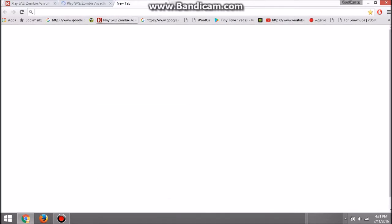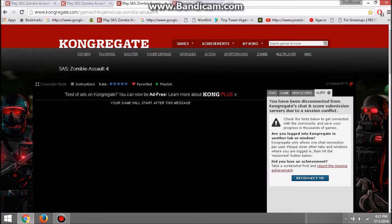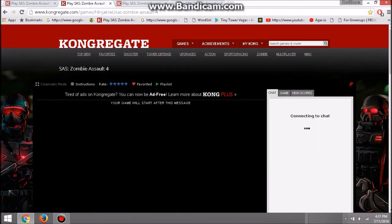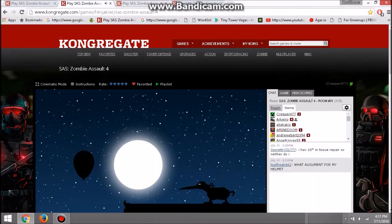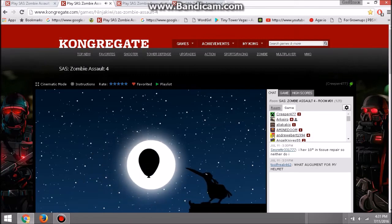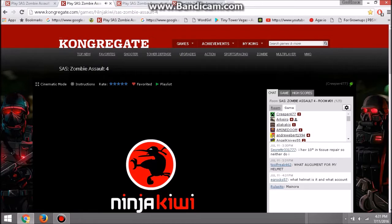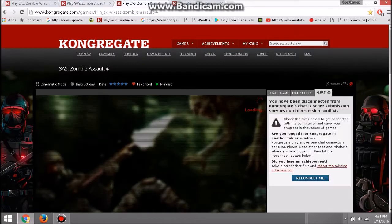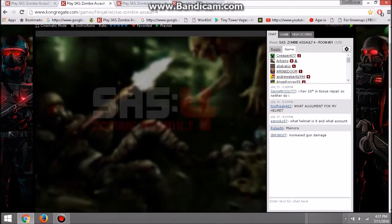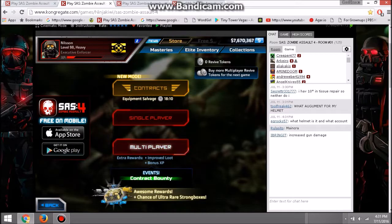I'm going to let these two load because I want to be able to use the last tab for my account and not get the save error. I'm going to let these two accounts actually load. Once your accounts load, you're going to use the same booster account and join the same private match ID that you just created to ensure that you can boost efficiently.